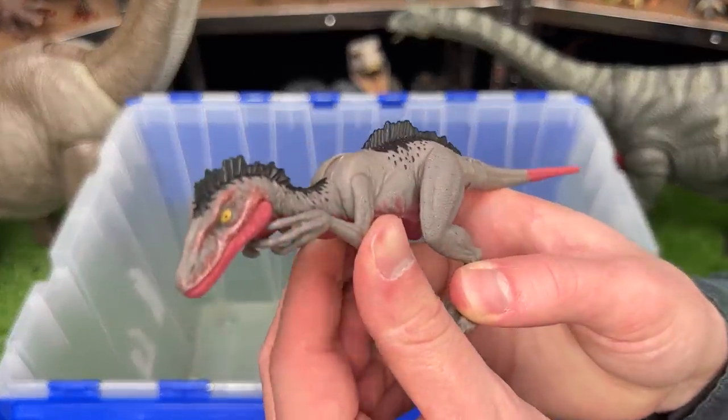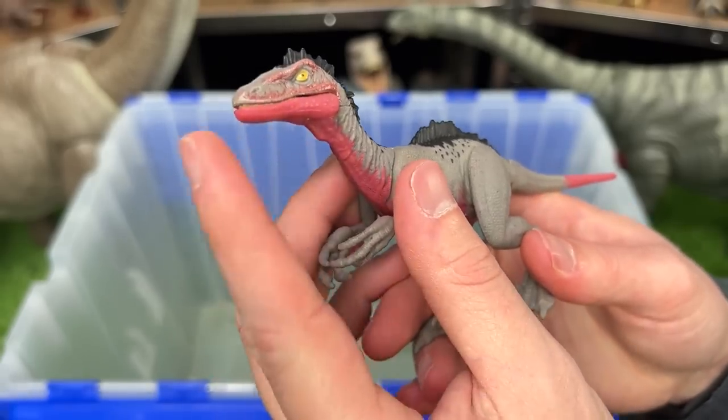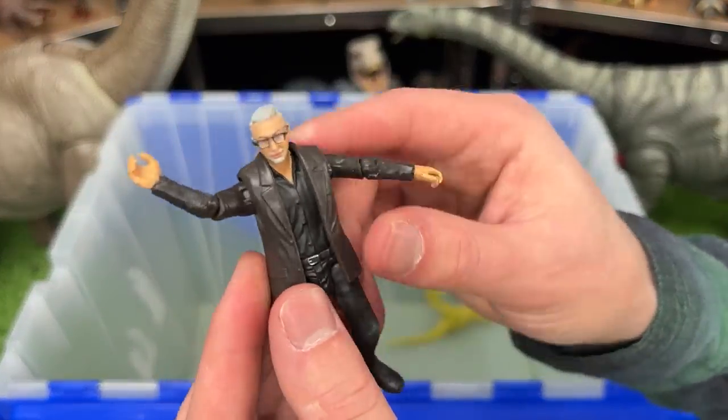Next is the miniature Trudon figure. This dinosaur features a poseable neck and mouth, as well as the arms, legs, and tail. And look at this — this is not another dinosaur, this is Dr. Ian Malcolm!